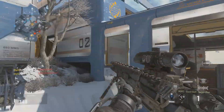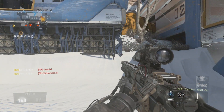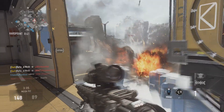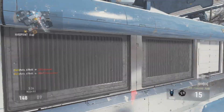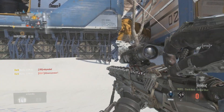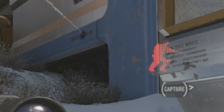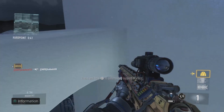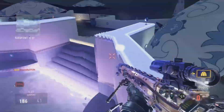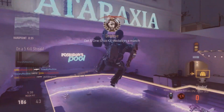A lot of you guys saw this video on my channel around two weeks ago — a 1440 double insta swap wall bang hit marker. This is really nice as well because I managed to capture this in 60fps. It's a bit of a throwback because this was a wall bang too, and I actually managed to hit a 1440 double insta swap on Call of Duty Advanced Warfare, finally without the land as well.